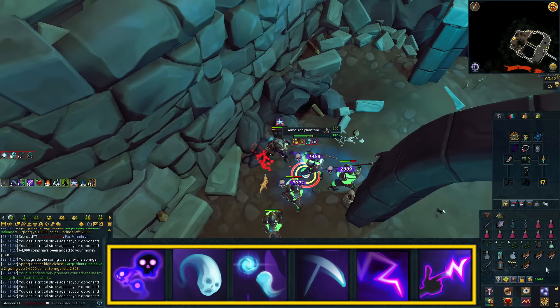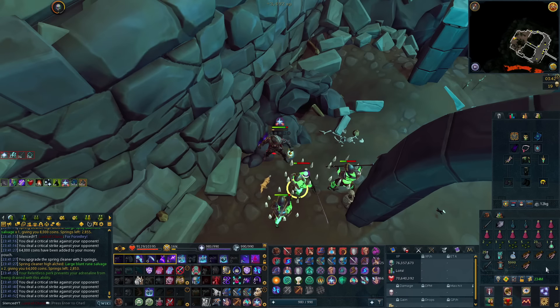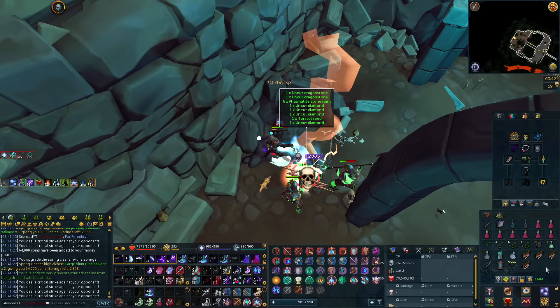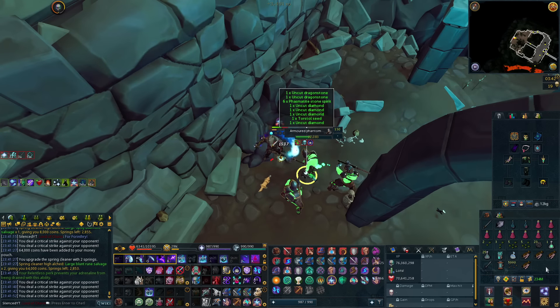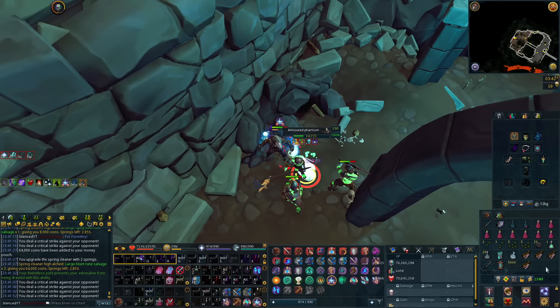To cap off the ability bar, I have Touch of Death and Finger of Death, which are rarely activated. Using this setup, you will be able to get about 1.2 million Necromancy XP per hour and around 5 mil GP per hour if you are picking up your drops with area loot.